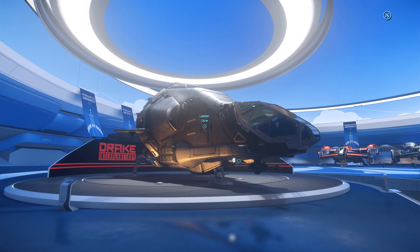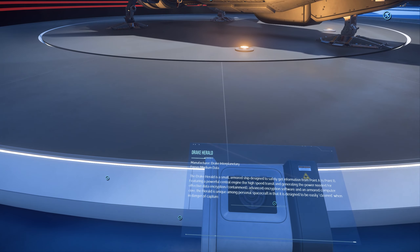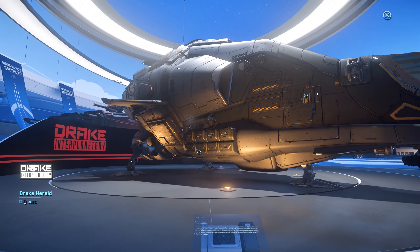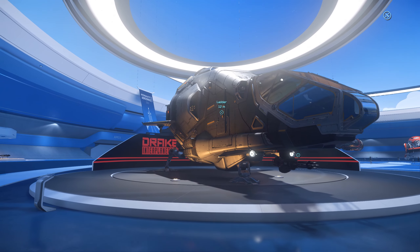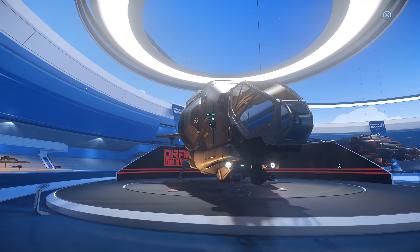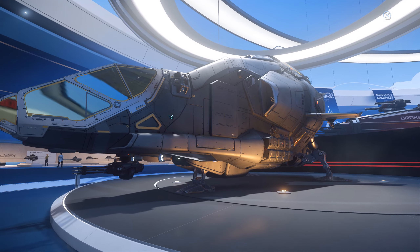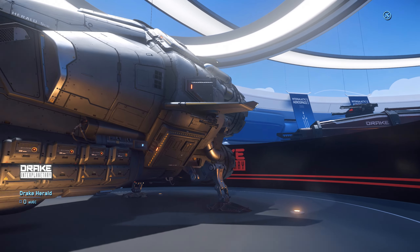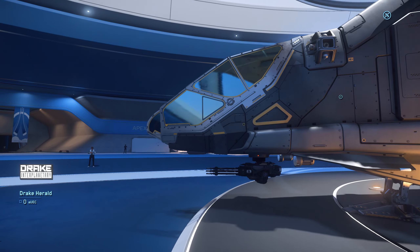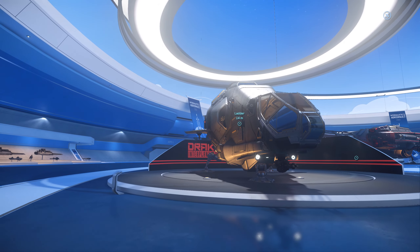Off to the left here we can start with this pretty odd looking ship — this is the Herald. It's the starter data running ship, but knowing Drake it's probably also going to be used for hacking. It's got a pretty cool looking interior, definitely reminds people of something like an FBI van that could be used to monitor people or do a bit of snooping. It's also very fast in a straight line with its massive rear thrusters, and hopefully it'll be useful once we get some hacking gameplay or data running gameplay.